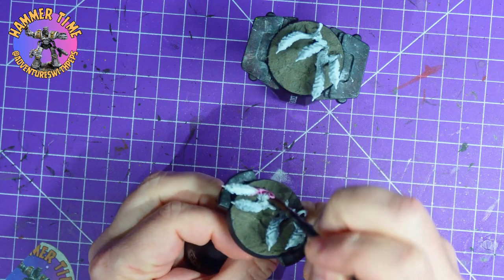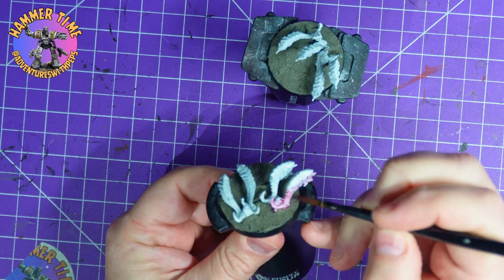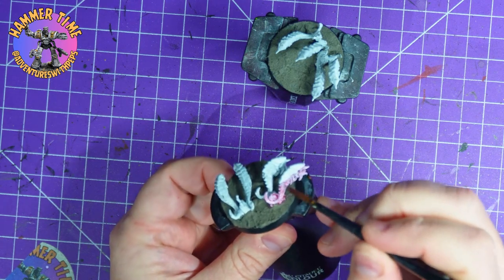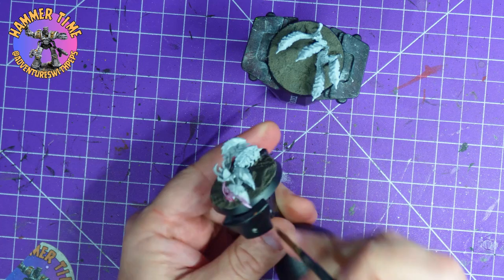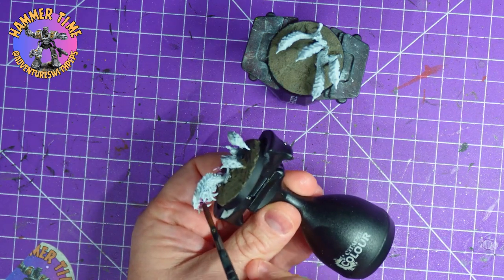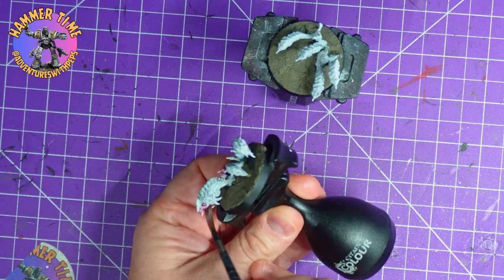I don't have much to say whilst I'm painting, so I'm going to read about the Ripper Swarms. Rippers are the most numerous of the Tyranid creatures, and in great swarms they can pull down and consume creatures many times their own size. However, they are completely mindless and will perish if they lose a synaptic link with the Hive Mind — although while under its guidance, they are utterly relentless and pose a truly horrifying threat.